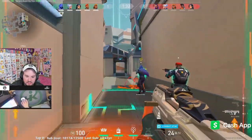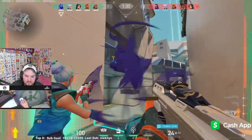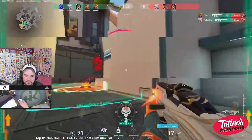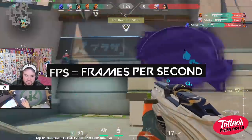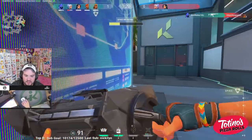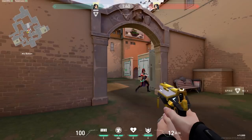If there's only one thing you can take away from this guide, it has to be that in first-person shooter games like Valorant, FPS is king. FPS stands for frames per second — you can think of it as how frequently you're being updated with information in the game. For example, let's say a player is turning a corner to peek you. If you only had 30 FPS, the player would not only appear on your screen later, but also in a more jarring manner, sort of like in flashes.